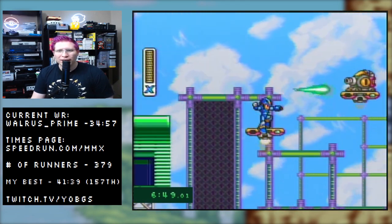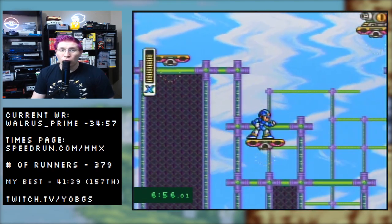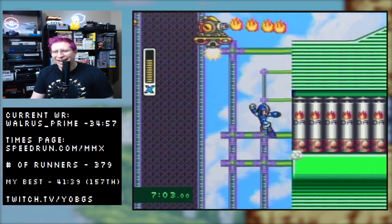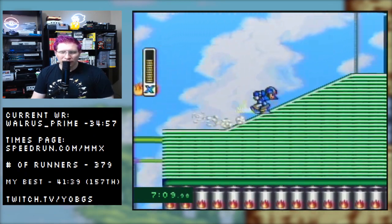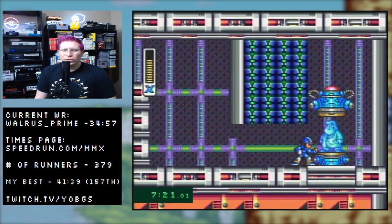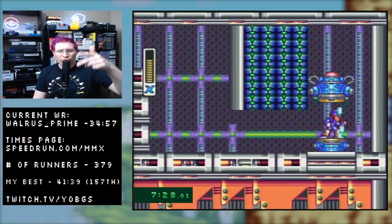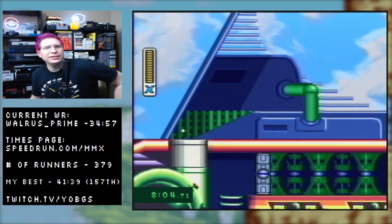There are some flamethrower guys that won't always spawn in the same spot, so things can get a little messy. Also, I'm used to the randomizer for this game, where you have to blow those tanks up to get to the helmet upgrade — don't do that in the normal run, it wastes time. Use ice to shoot fire — that's a pretty cool thing. Grab the helmet upgrade here, which will let you bonk some stuff in the next stage.